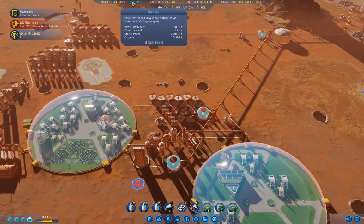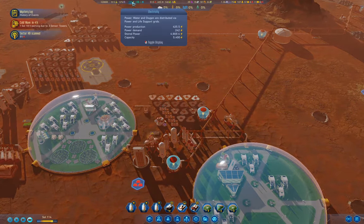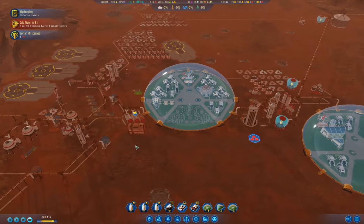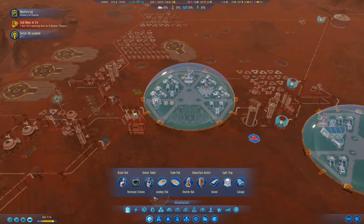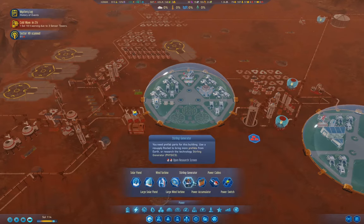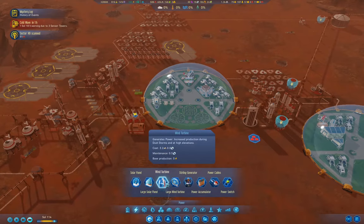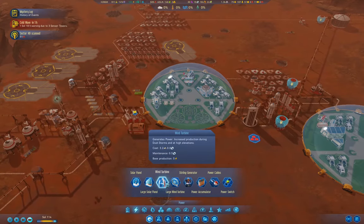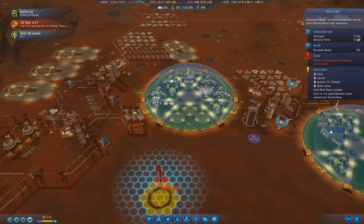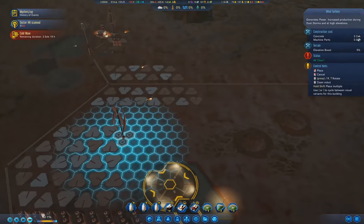That should help substantially. I definitely need some additional power generation capacity online. So what can I build? We can't build Sterling generators, but we can build a couple of wind turbines, which I'm going to do.